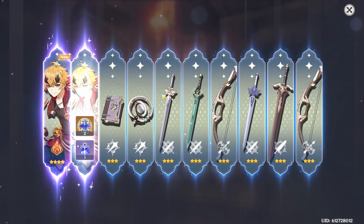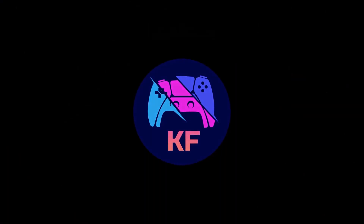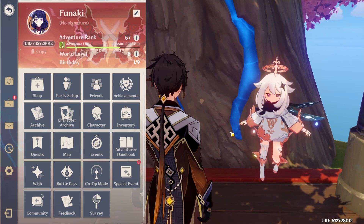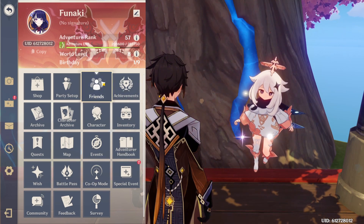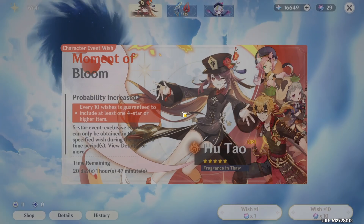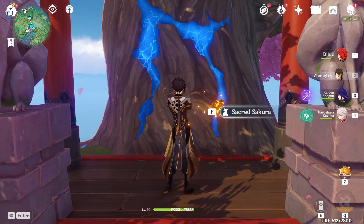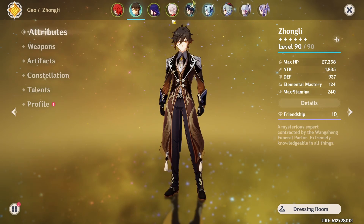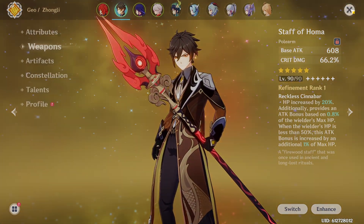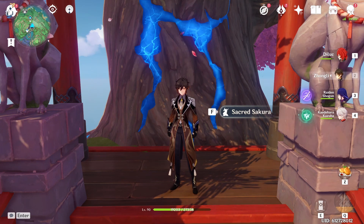Hey everybody, my name is Hunaki and welcome to another Genshin Impact summoning video. Today I will be summoning for Hu Tao, hoping to get a C1 with not a lot of Primogems. We're at our lucky spot in front of the sacred Sakura tree with Zhongli out. I do have her weapon on Zhongli right now, but when I get her I'll try to raise her up as high as I can — hopefully level 90. Let's go and do some summons.